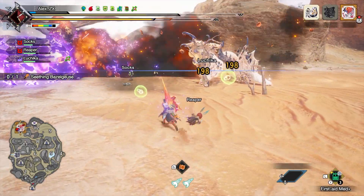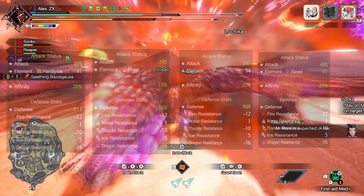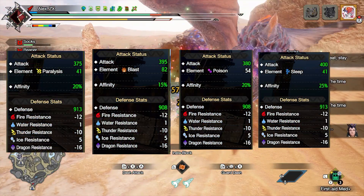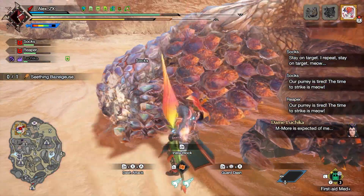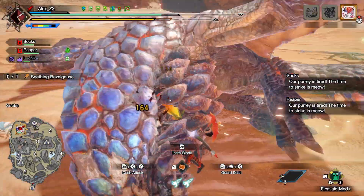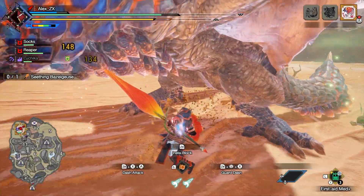If you wonder why I am using Blast, Sleep, and Paralysis attacks, it is to exploit the status trigger much more. As every hit is going to proc, we better use that to our advantage. If properly used, you can proc over and over again. Just keep in mind that for better results, you need to use these status ailments on monsters that have at the very least 1 star.